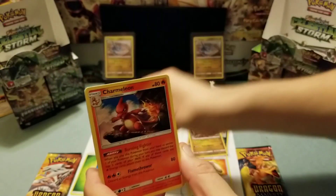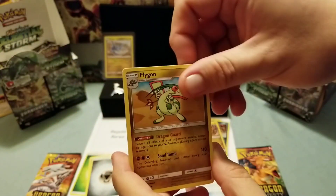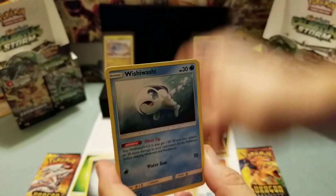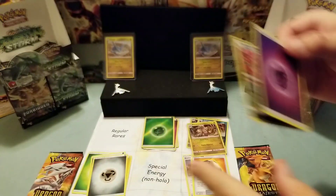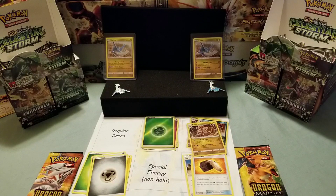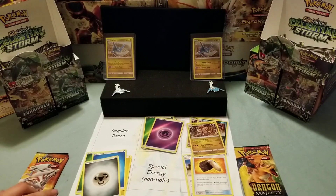Metal, Charmeleon, Salazzle, Flygon. In the rare slot — getting a reverse. These are copy packs — one of each energy. Your turn. There are only six energy types. Hey, there are actually other energy cards — energy cards, yeah. One of each energy soon.